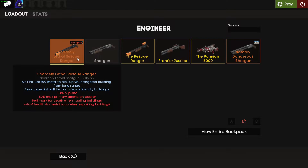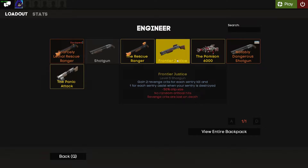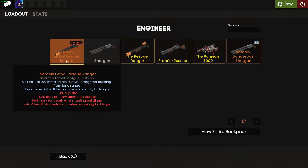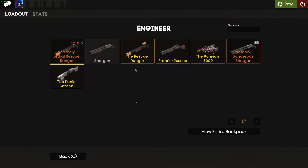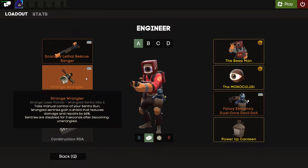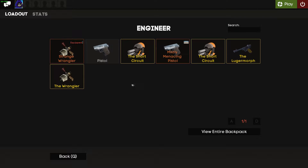As far as primaries, your best bet is the Rescue Ranger. Some people might suggest the Frontier Justice because you get the crits, but the Rescue Ranger is your best bet — it's such a good utility weapon in MvM. At one point in time, the Pomson was the go-to weapon, but that was a long time ago.